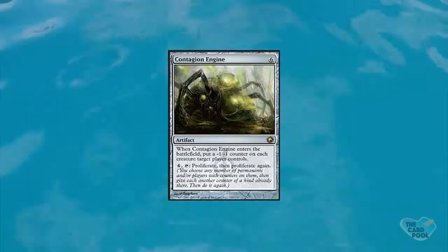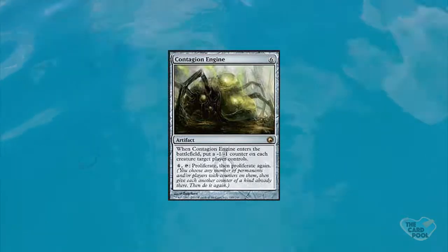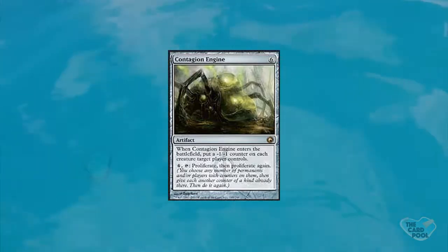It also has an activated ability where you tap it and pay four to proliferate, and then proliferate again. Proliferate is basically placing one additional counter on any number of permanents or players. Right off the bat this is pretty strong — it comes down, puts all those counters out there, and weakens or destroys maybe an entire opposing army. It's obviously really good against token decks.